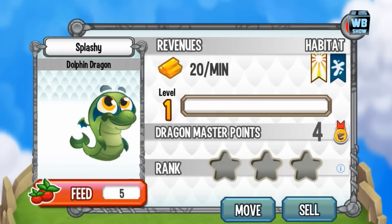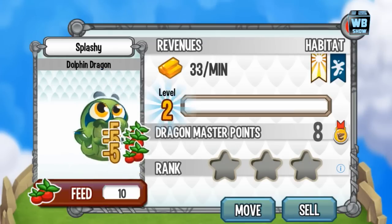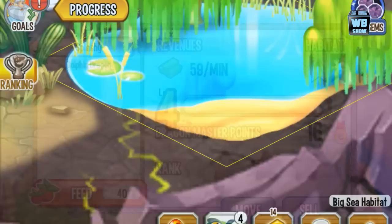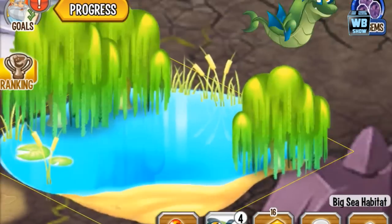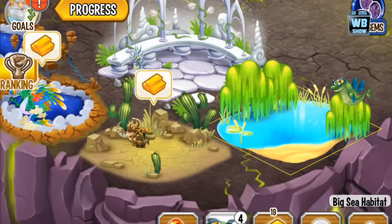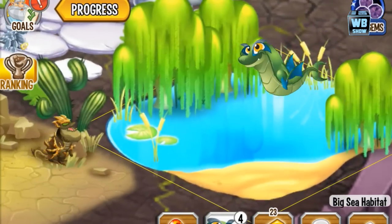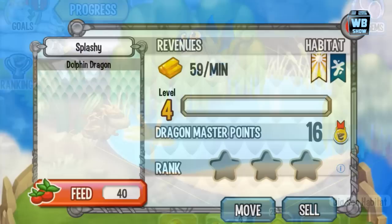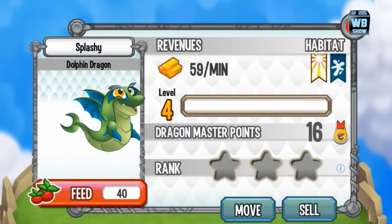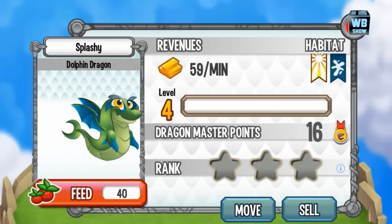There it is again — just looking at the animation — and now we're going to evolve it to the second form. We're in the second form, let's check out the size of it. Too bad I can't compare it with anything other than that baby colossal dragon, but here it is — it kind of plays with a beach ball, like one of those trained dolphins.